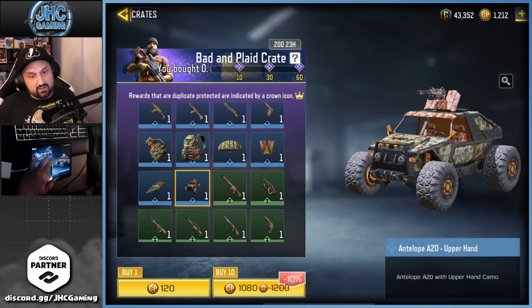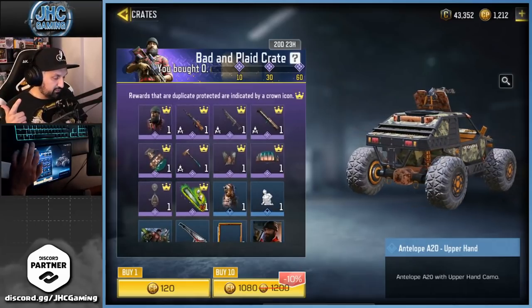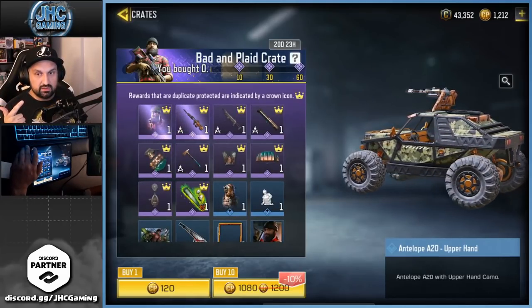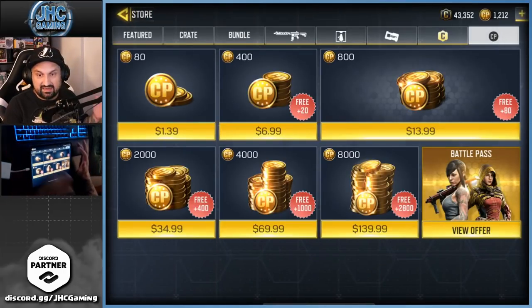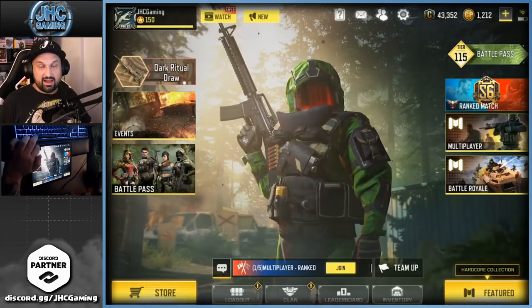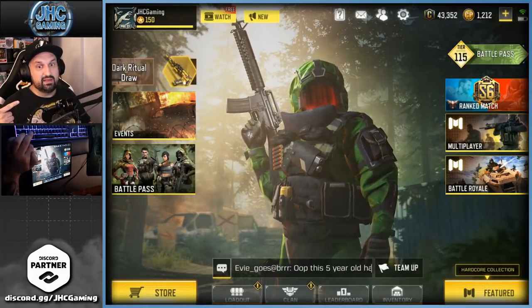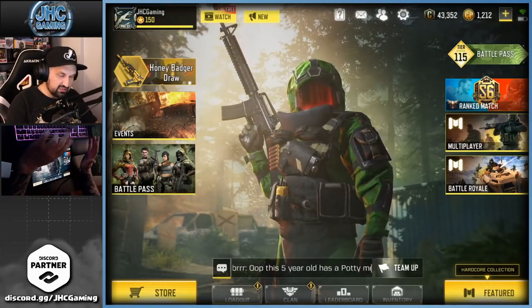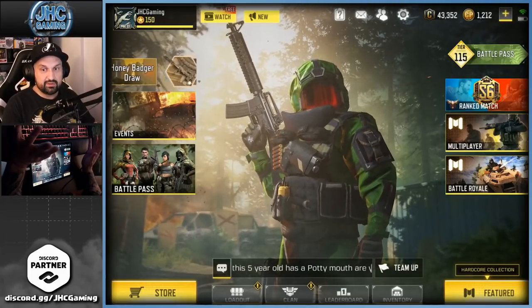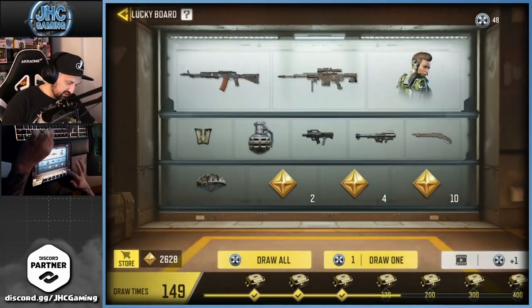There are also a couple of vehicle skins — the boat and the antelope skin. The antelope skin is actually nice, so I would have probably opened a few more. But we'll just go for 10 because I have 1200 CP so we can buy 10. Also, I cannot buy CP tonight — I updated my iPad to 14.01 and still cannot purchase CP, so I'll have to figure that out tomorrow.